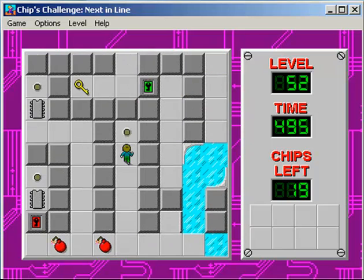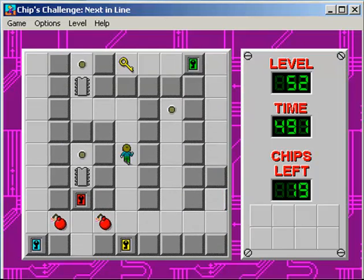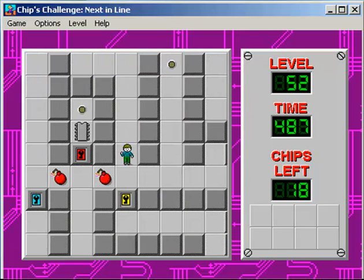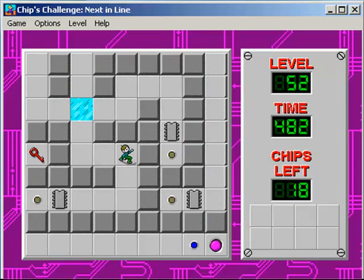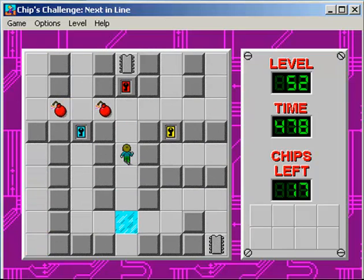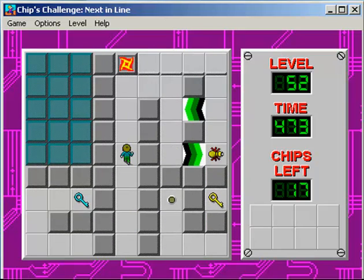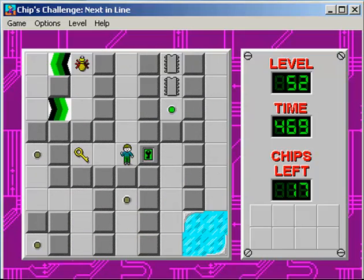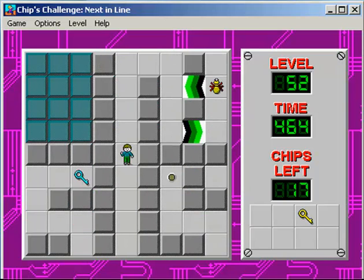I guess our goal is to press those things and it's going to get progressively harder. I can accept that — I like that idea. As long as it doesn't go overboard. Now I gotta remember that there's a key there. There's a yellow there. Now I gotta remember there's a green there too. There's a lot of stuff to remember.